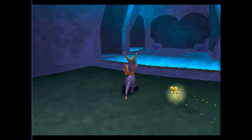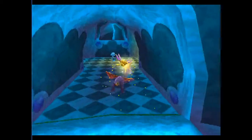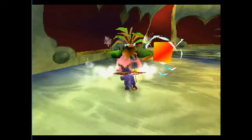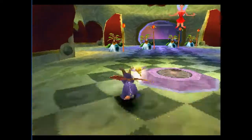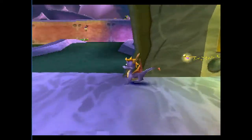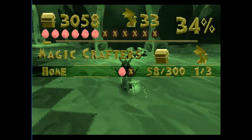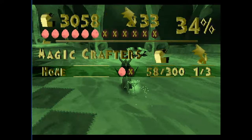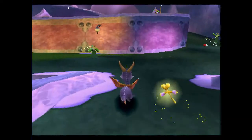Hello everybody, this is SecordDiesel, and welcome back to Let's Play Spyro the Dragon, the blind version. Last time we left off, we got the Dragon Egg, and we finished off world 2, the Peacekeeper's world, by feeding Dr. Shemp. We started a little bit on the third world, which is called Magic Crafters. In this episode, we're going to find all the gems, get the rest of the two dragons, and the last Dragon Egg. And if we have a lot of time, maybe we'll try out one of the worlds real quick.